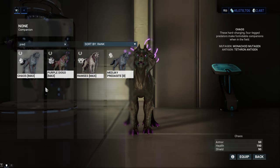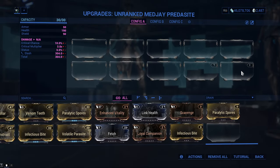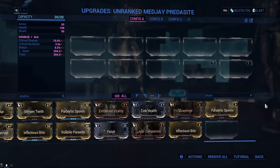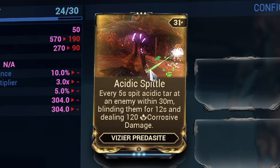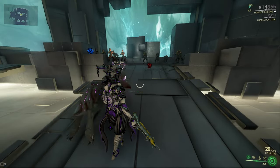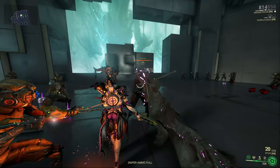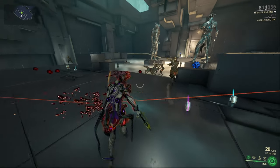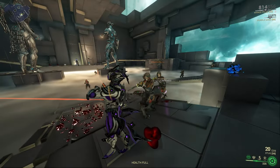There are 3 kinds of Predacites and we will cover all 3. They all come with one Penjaga mod polarity slot plus one polarity slot from the antigen. Starting with the Vizier Predacite: the first mod is Acidic Spittle, which allows your Predacite to spit toxic acid on one enemy in a 30 meter radius every 5 seconds. The spit blinds enemies for 12 seconds making them immobile, and deals low corrosive damage which may remove armor. It is great against the Grineer.